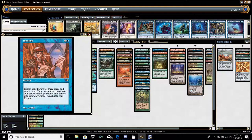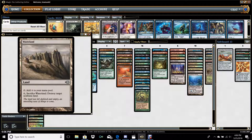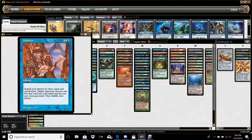Intuition is also great in this style of deck. It generally gets Life from the Loam packages — whether that's a Raven's Crime/Wasteland/Life from the Loam package, or a Dark Depths/Thespian Stage/Life from the Loam package. It's extremely good. Loam with any two lands is going to give you those two lands, so it's basically a draw three. It's like an Ancestral Recall for three mana, which is good enough — actually it's better than that. It's like Ancestral Recall for specific cards out of your deck with your choice.